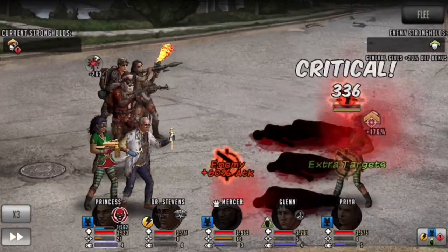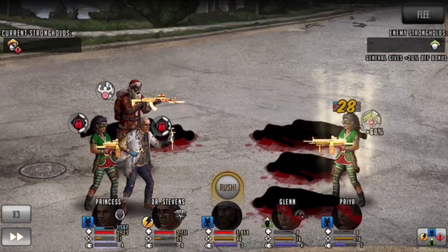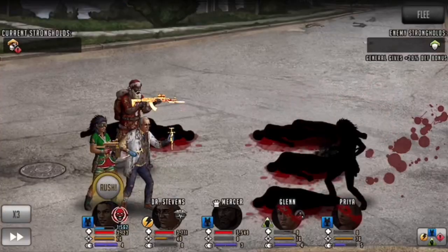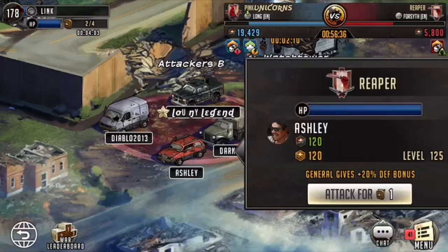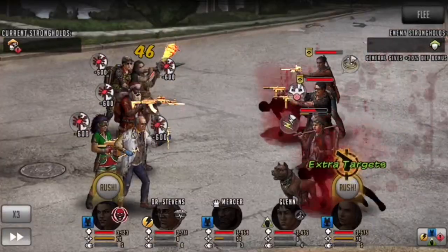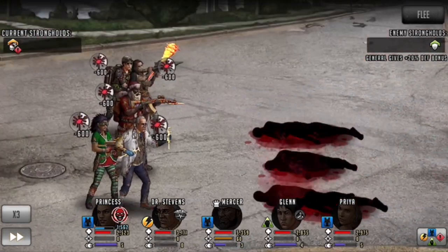Unfortunately it doesn't always work, because in this case Princess had a taunt resist and wasn't stunned, so I ended up losing two of my toons. Luckily I don't have my Priya and Princess in a line, otherwise I would have lost both damage dealers and would have had to rely on Mercer mainly. So I got a little lucky with the follow-up, where two of the three toons I had left were damage dealers, and the other could give my other toons 8 AP whenever he's attacked.